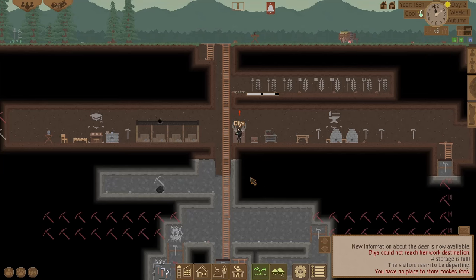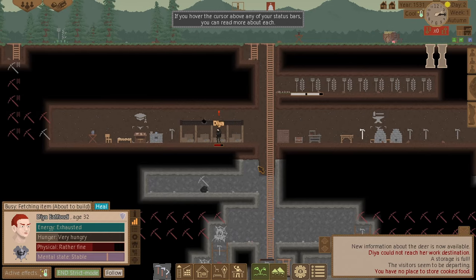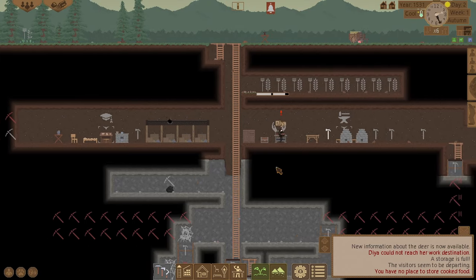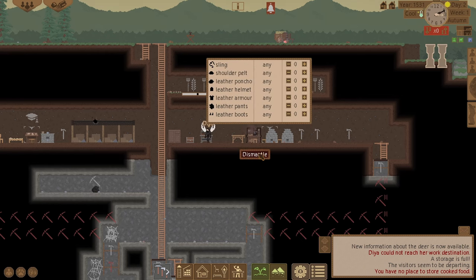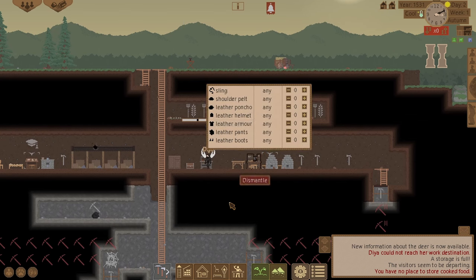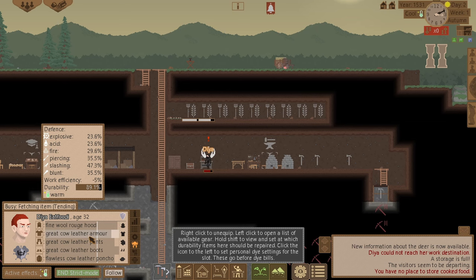Go and heal yourself. Heal up again. We've got the leather now — we can make leather armour. What have I got on at the minute? It's cow leather armor.